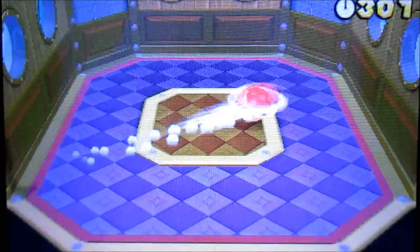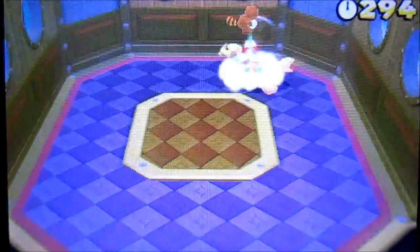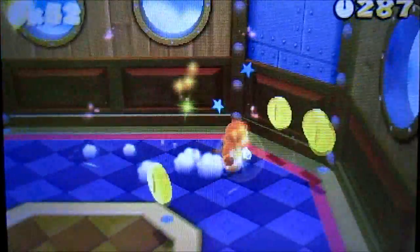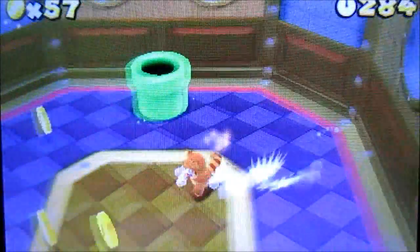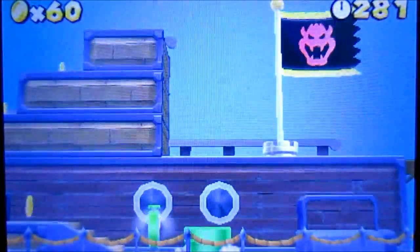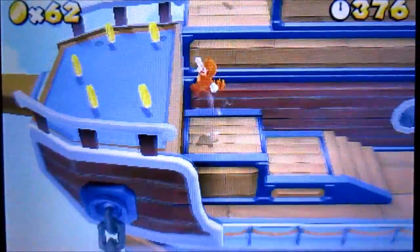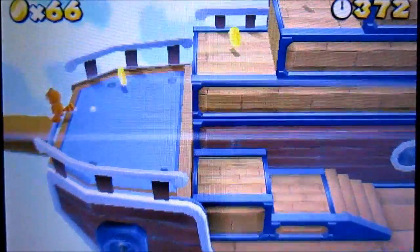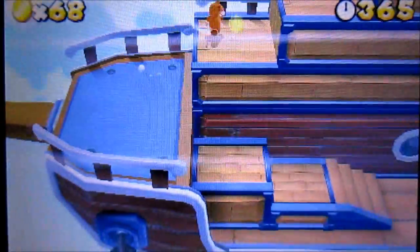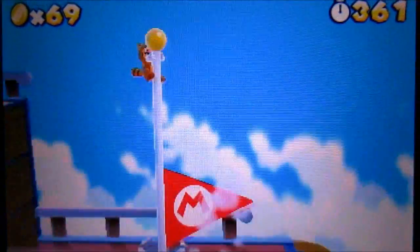Here we're basically battling Boom Boom, who's like a really easy boss. Three hits and the guy's dead. Let's just grab all the coins he scattered out, grab this timer, and then — most of the time you should come over here and grab the one-up. So that's basically World 2.